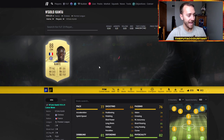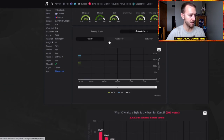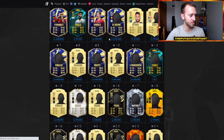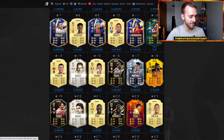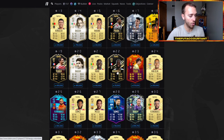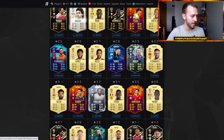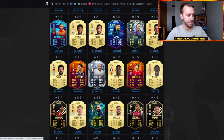Take a look at this — Conte is 179,000 coins at the moment. He was 190 this morning, so he's down about 10,000 coins. Rashford's down almost 9,000 coins. Varan is down. A lot of Premier League cards are dropping because people are spamming Premier League packs. This Kessie was 480K this morning. I'm also seeing a Ben Yedder card that was low.